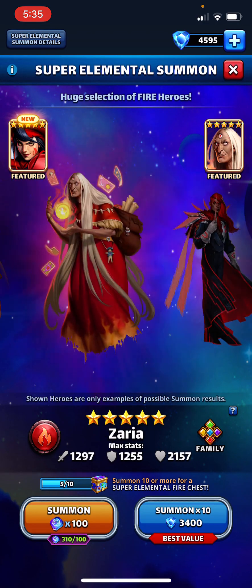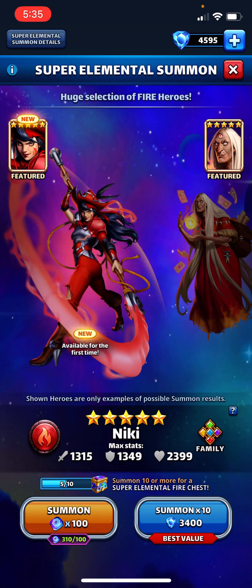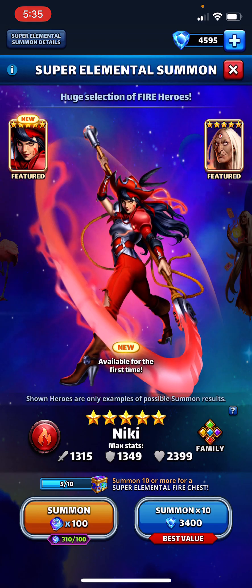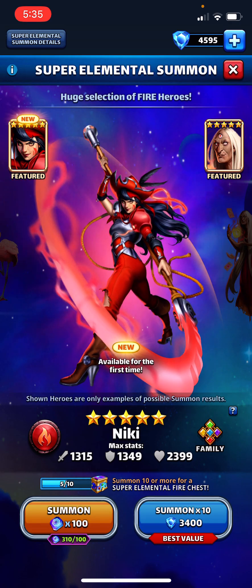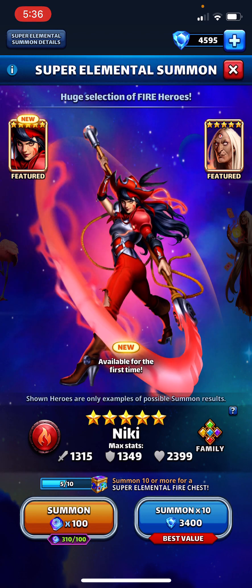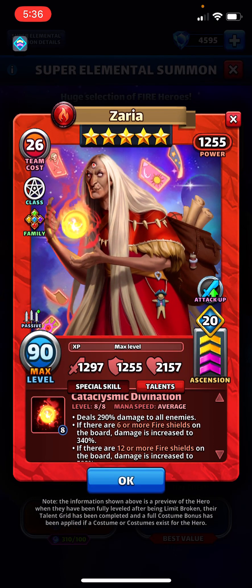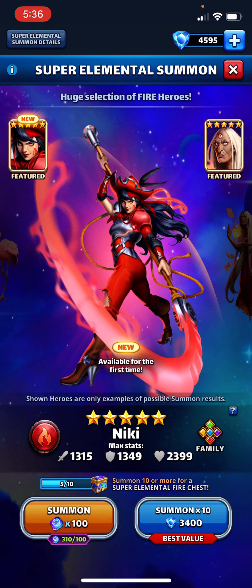I lucked out in Covenant summons recently and got one more Elemental hero — Iron Maw — so I have two Super Elemental heroes total: the purple one, Aconia, and Iron Maw. It'd be fun to add a red one to the roster, but just a couple pulls here, so probably nothing else happens. The other featured hero is Zarya — deals more damage if there are more red shields. Anyway, let's do these three pulls and see what happens.